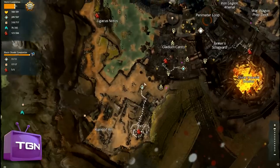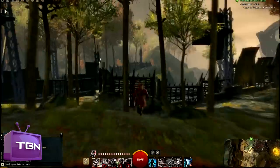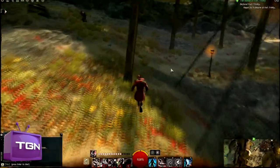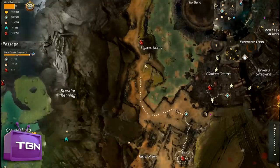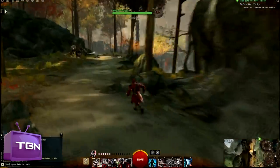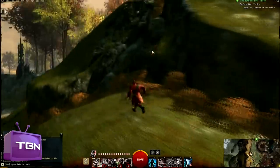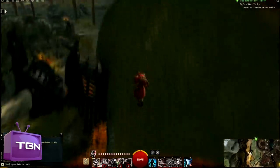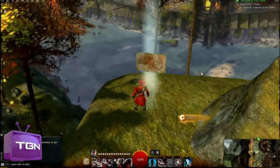For our fifth and final Vista, port to the exact same waypoint — you can see the Vista up there. It's just going to be a long run to it. Jump over that wall at the start and just start running. If you have any movement speed increases, or if you're a thief like myself, rock that short bow and start porting your way up. Get to this hill here, turn right and hug the wall — you can see a little bit of a path there. You'll have a small jump to make, but then just run up to the top of the hill and that'll be your fifth and final Vista out of the way.